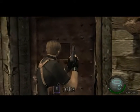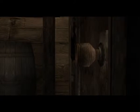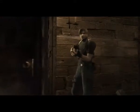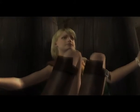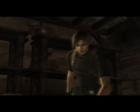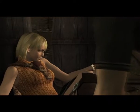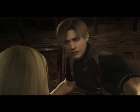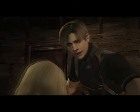And now here's the cutscene for Ashley. Ashley! Don't come! Hey! Take it easy! No! Get away! Calm down. Everything's gonna be just fine. My name's Leon. I'm under the president's order to rescue you. What? My father? That's right. And I have to get you out of here. Now come with me.